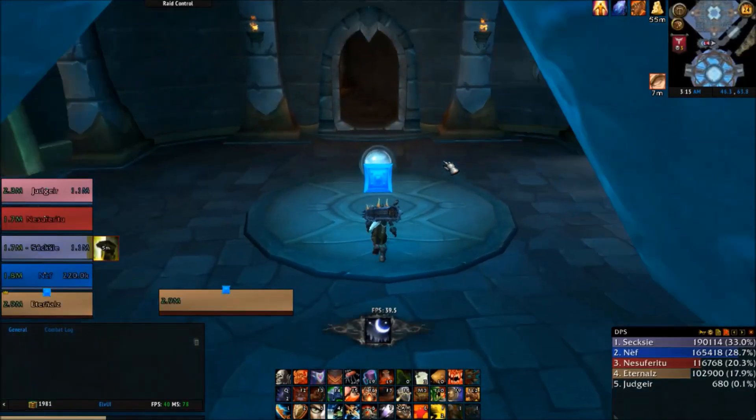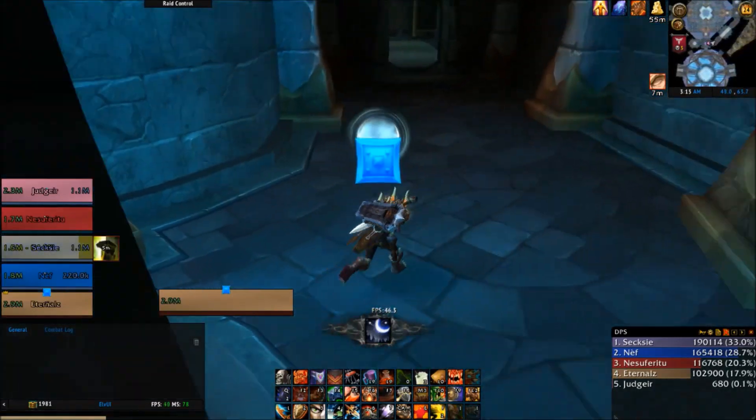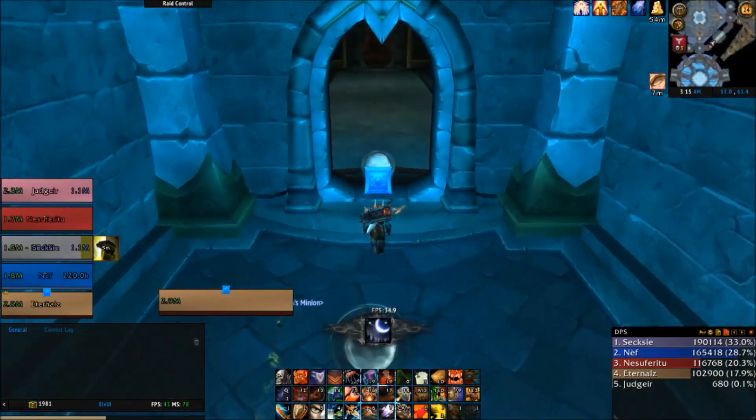Hey, what's up everybody, Eternal Fire here. Today we're going to be doing the achievement 'A Specter Illuminated.' To get this achievement you need to illuminate and free the Specter of Vengeance in Vault of the Wardens on Mythic difficulty.